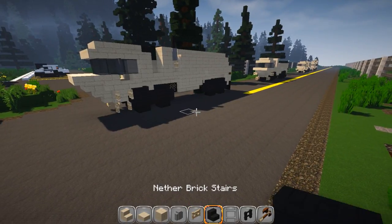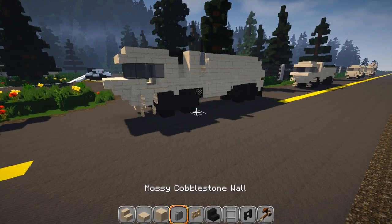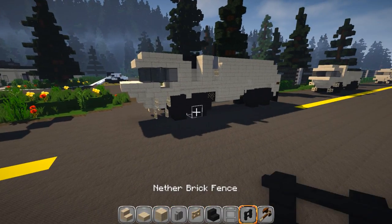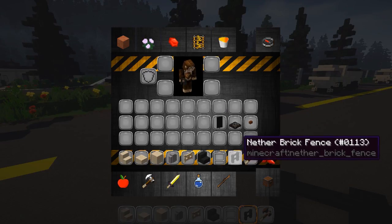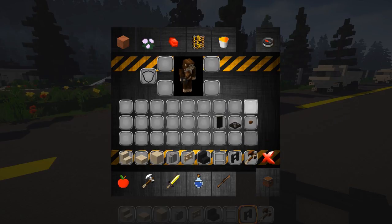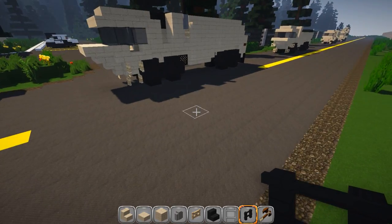Pretty easy designs. We're going to be using sandstone and netherbrick stairs for the wheels — you can use cobblestone. Everything on here is pretty simple: sandstone walls, birch fence gates down at the bottom, ladders, netherbrick fence — you can use oak. We've got some gray stained glass for the windows, wooden trap door, a black banner and a brown button for the little turn signals in the back. Really simple.